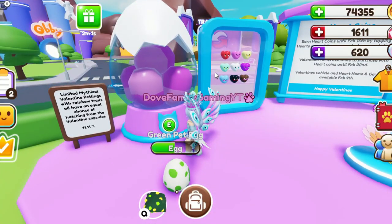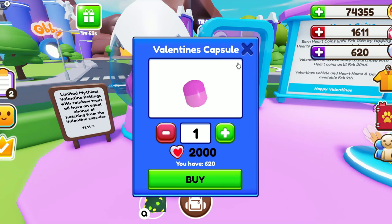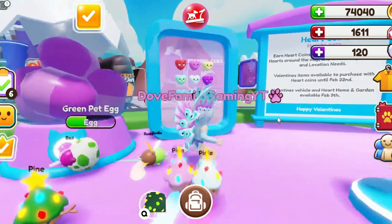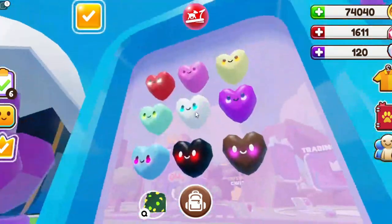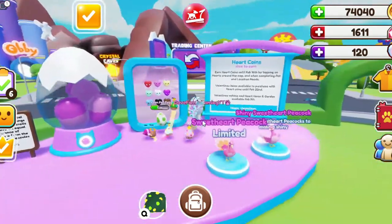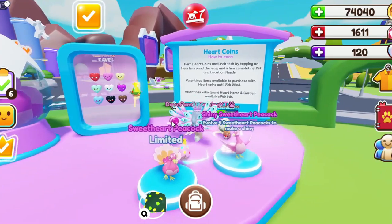The capsules for the Valentine's petlings are actually 2,000 Valentine's coins each. They're an 11.11% chance of getting them and they are so cute - they're just literally these hearts up here. We're going to try and hatch some of those at some point but we need to get some event coins first.